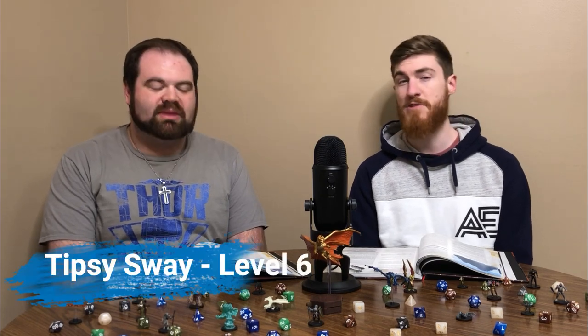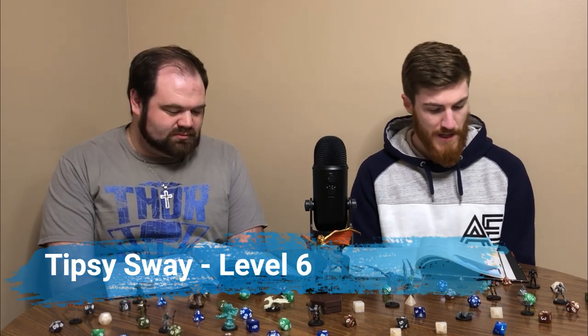At level 6 we have Tipsy Sway, which has two parts. The first is Leap to Your Feet: when you are prone, you can stand up spending only 5 feet of movement instead of half your speed. The second is Redirect Attack: whenever a creature misses you with a melee attack roll, you can spend 1 ki point as a reaction to cause that attack to hit one creature of your choice — other than the attacker — within 5 feet of you. It's niche, but you can redirect attacks into the attacker's allies and help them hurt each other.